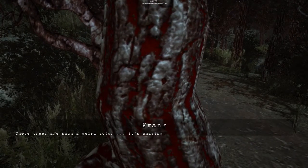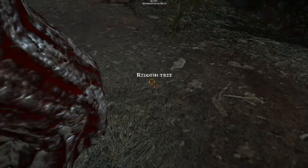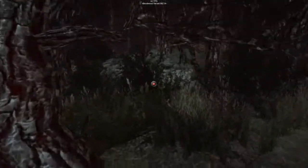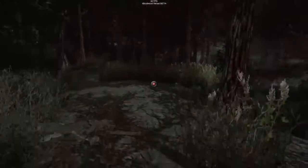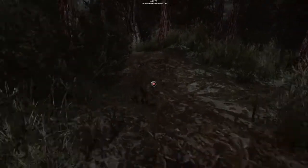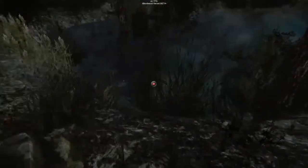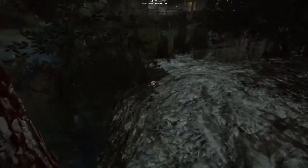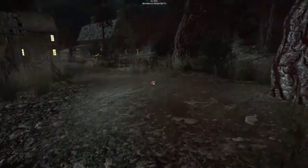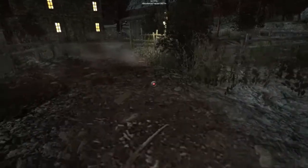These trees are such a weird color — it's amazing. I don't know if I'd be amazed; I'd be like, are these trees bleeding? Are they blood trees? Just my opinion — bloody trees, trees that bleed. It's gonna tell me I can't go out but I'm sure that's just because for the beta you're not allowed. So I found like two objects and the grass is twitching ever so slightly.